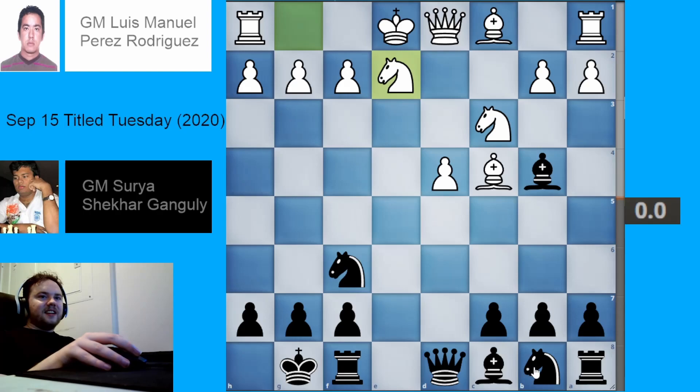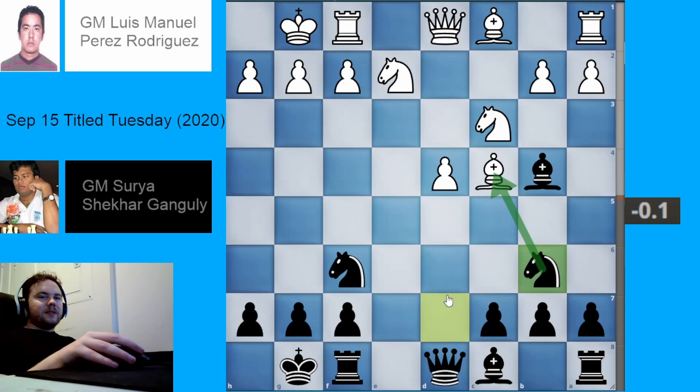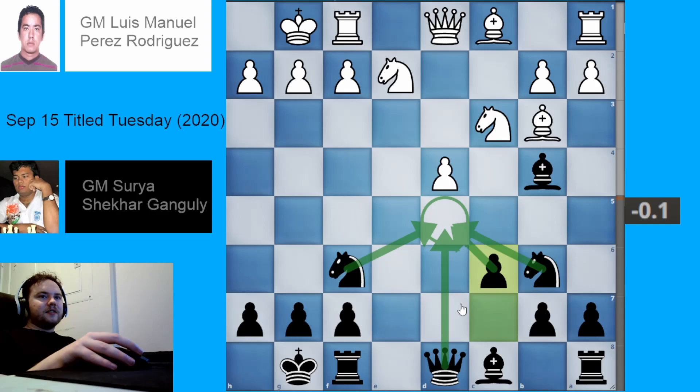Black plays knight bd7, getting ready to do something with this knight. White castles. Black plays knight b6 hitting the bishop on c4. White plays bishop b3. Black now plays pawn to c6, and we see the true purpose of the knight on b6 — to help fight for control of the d5 square.